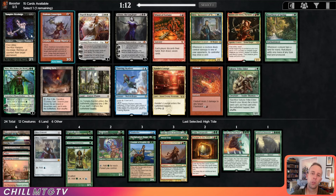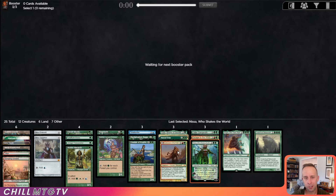Nissa, right? There's also a Scalding Tarn. Nissa is too good — you can just win games straight with Nissa by herself. She enables other plays like doubling your mana. Too good, too strong.